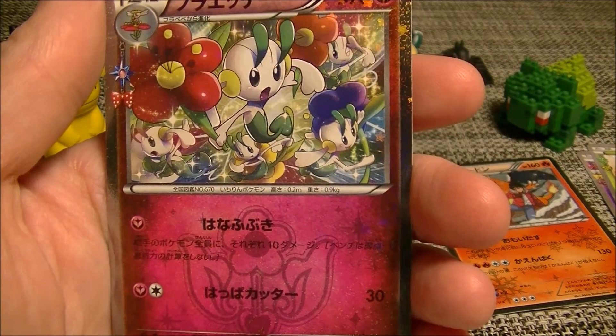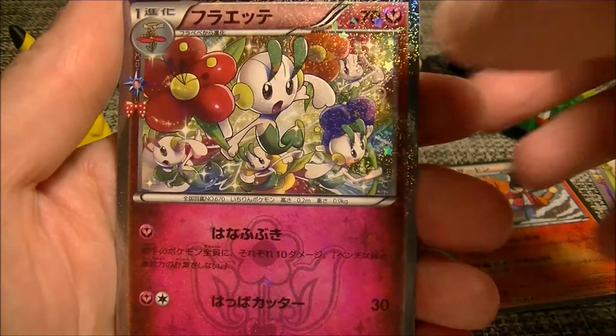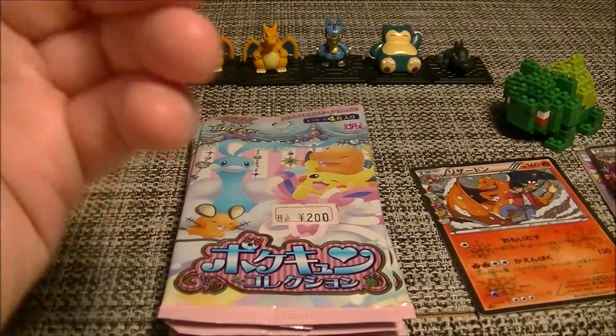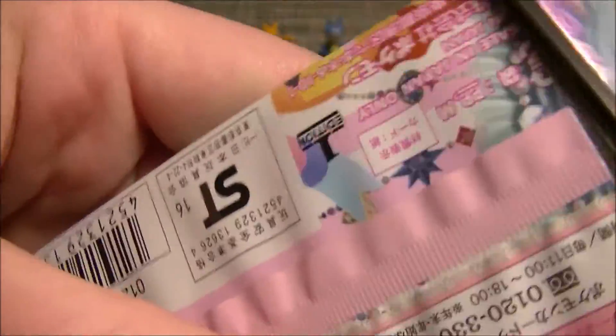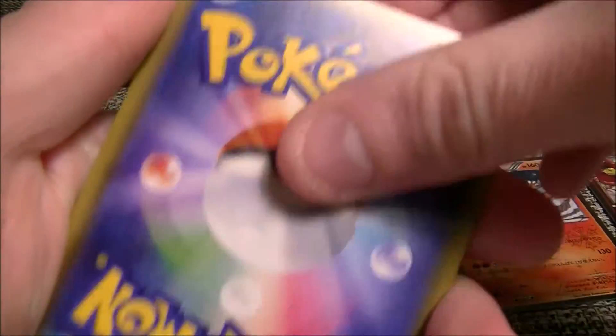So what's that — Floette? I'm pretty sure that is. Yes it is. But I mean they're very shiny and they've got very cute artworks, so that's cool. Let's pick up the pace because we really, really want that Pikachu, or any of the EXs from the set we will take, but the Pikachu is the one I really want.